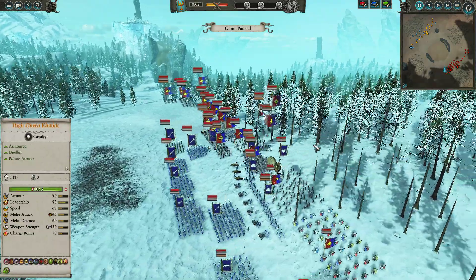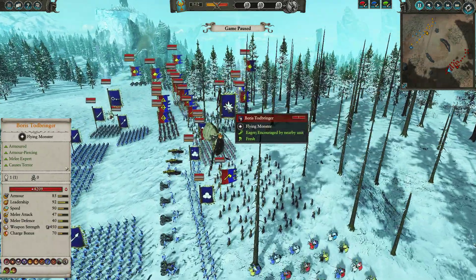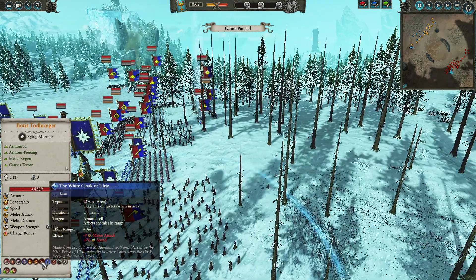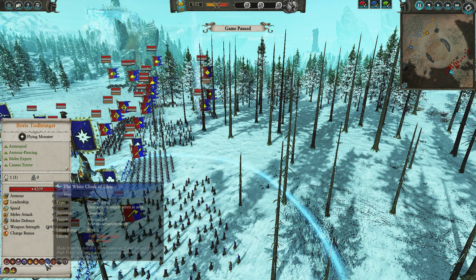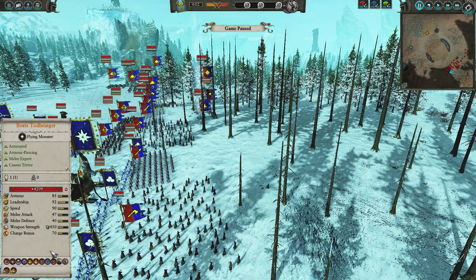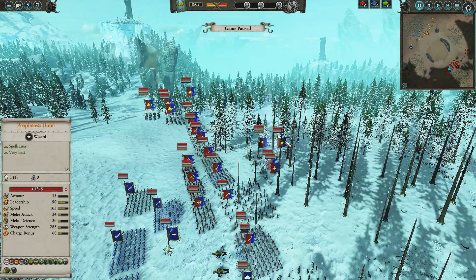For Midland, they are led by none other than Boris Todbringer — who else could you bring if you're playing Midland besides the grumpy old Count? He is fully kitted out: Hold the Lion, White Cloak of Ulrich, Crushed the Weak, Midland Runefang, Foe Seeker, and Deadly Onslaught. Literally the full kit.